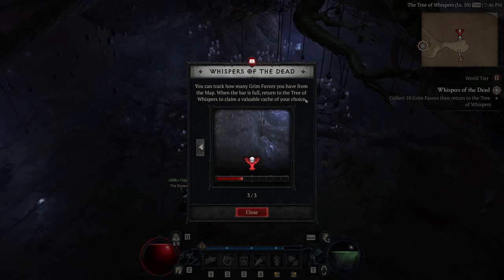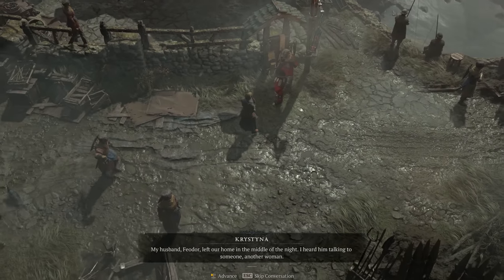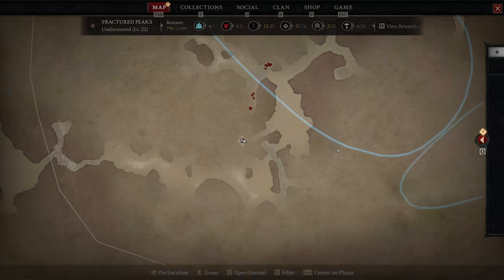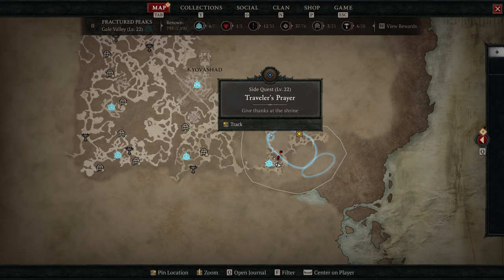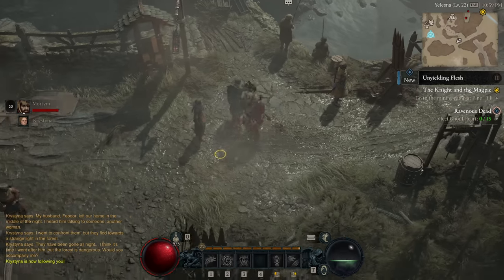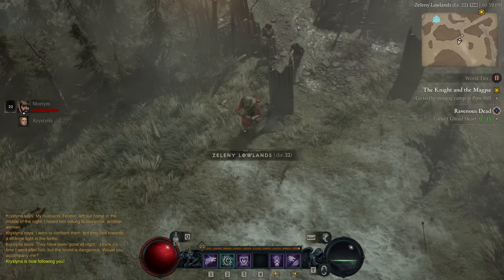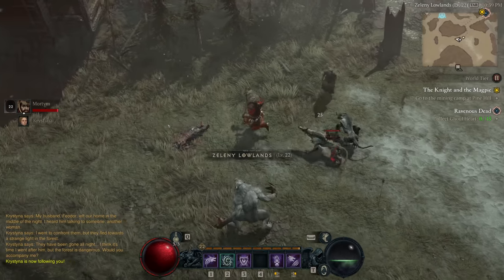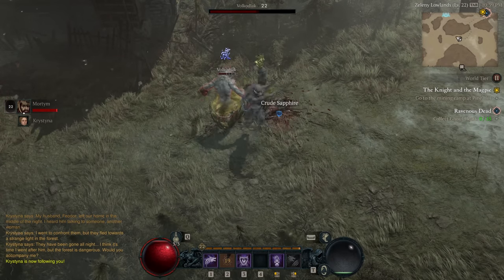The whisper system — which I can't explain too much without spoiling — is basically a bounty system where we complete various bounties until reaching a minimum, then turn them in for a cache of rewards. There are also side quests in this game, which is relatively unusual for an ARPG. While most are very ARPG in nature — go to this dungeon, kill enemies, investigate things — some are actually really interesting, exploring characters from previous games or interesting lore bits that make the world feel like a world.